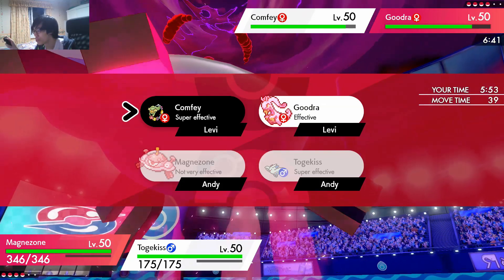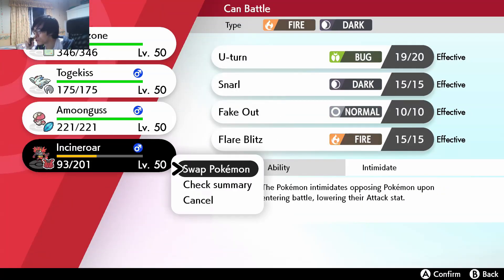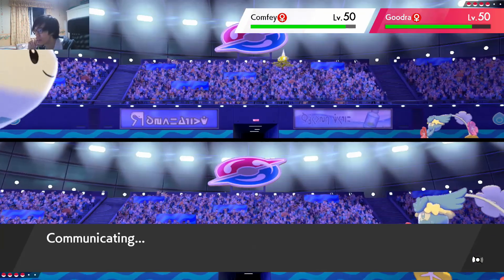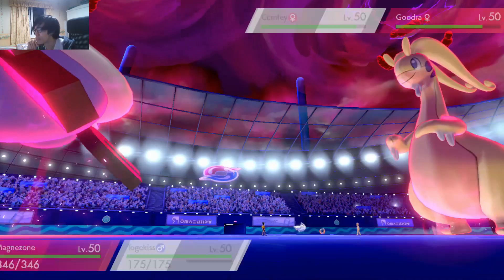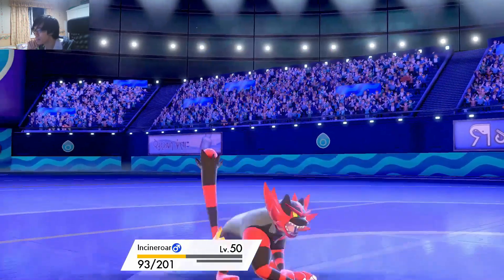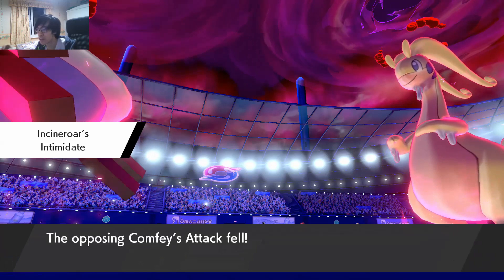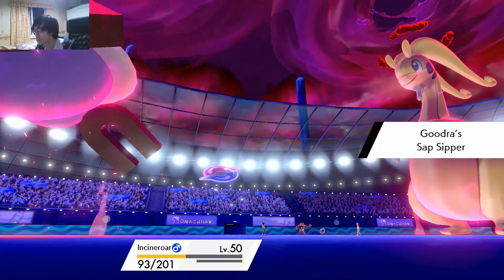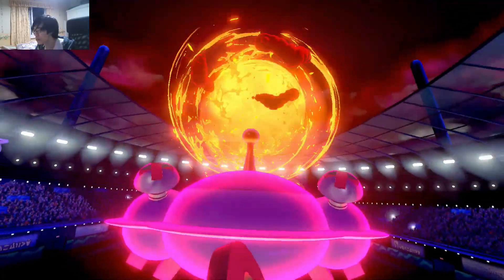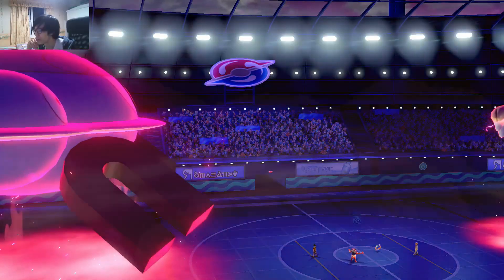I'm gonna target around the Gurdurr because Gurdurr is too strong. However, I need to keep Intimidating it or it will get too strong. Maybe I should have targeted into it because I think he was gonna target Magnezone this turn, so he's gonna proc the plus two. But looking at that damage, it looks like it wasn't gonna kill anyway.